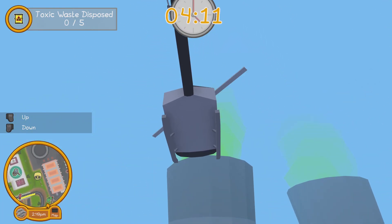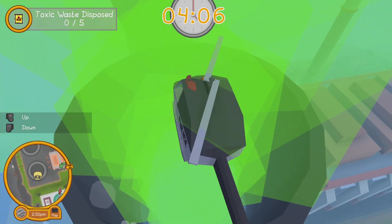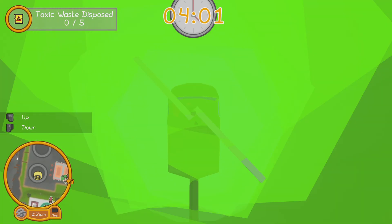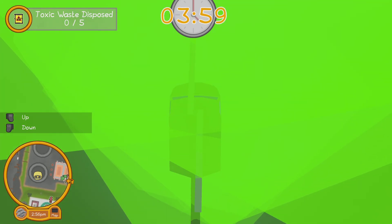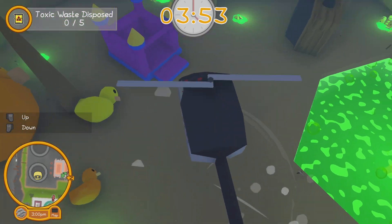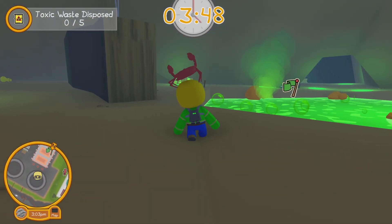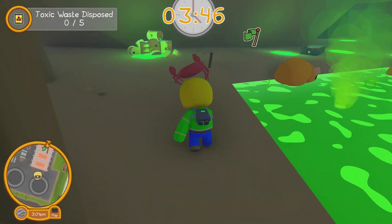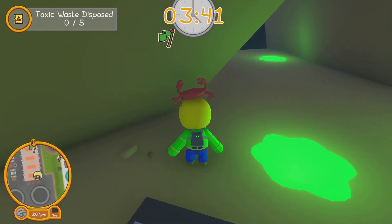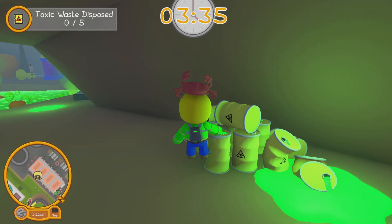Go through — I think it's this one — and go down. This is Louie's cave. Since you started the job, he won't be here. Do not fall in the toxic waste or you will die. Interact right here.